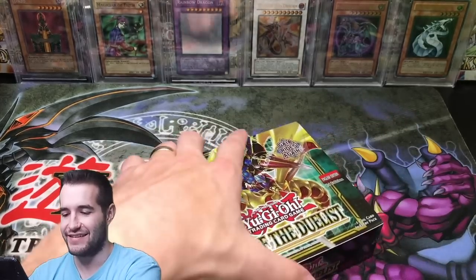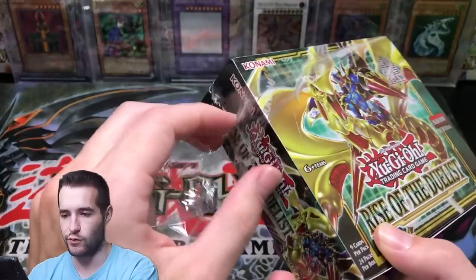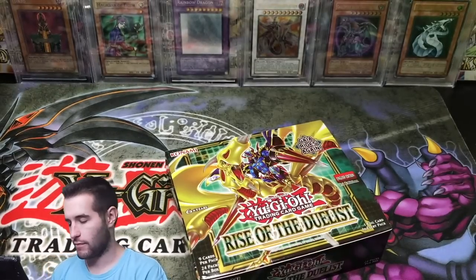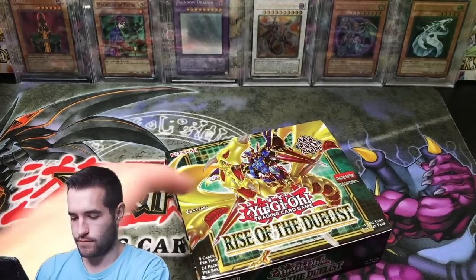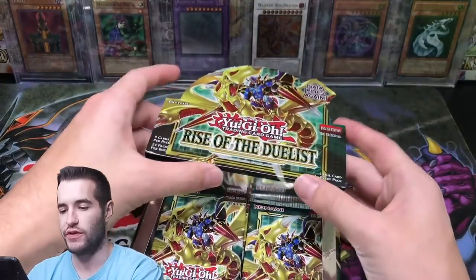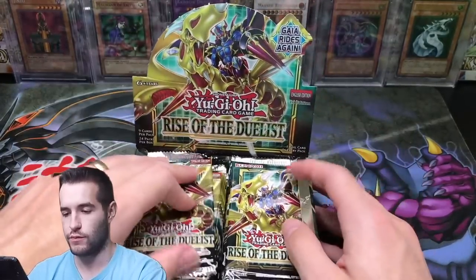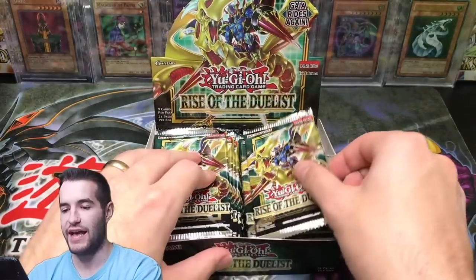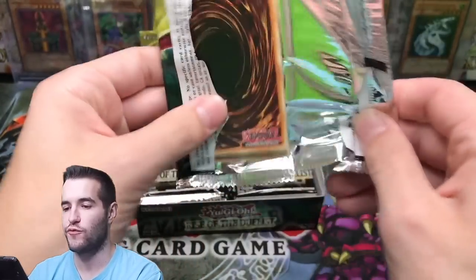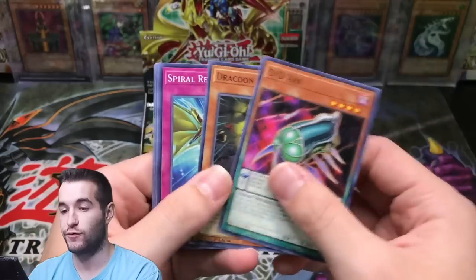Gaia rides again — seems like something from Lord of the Rings or something. Last 24 packs with a chance at a Starlight. Can we pull absolute fire? Here we go — last chance for today, at least.